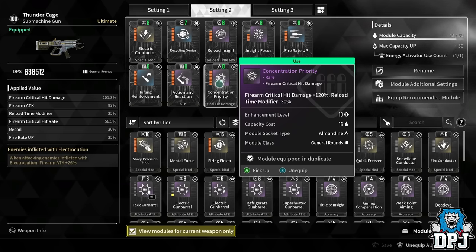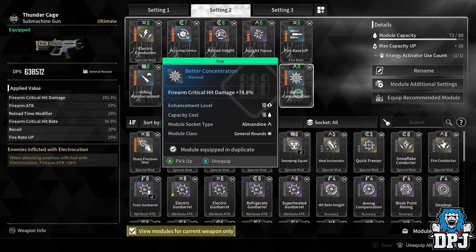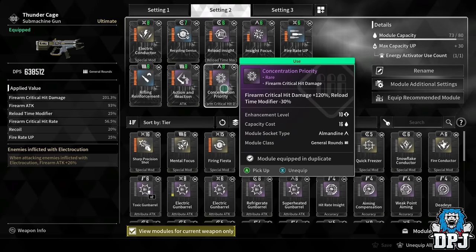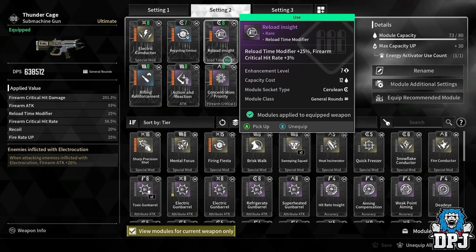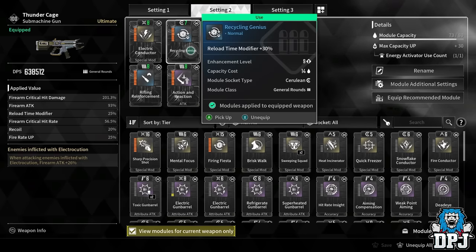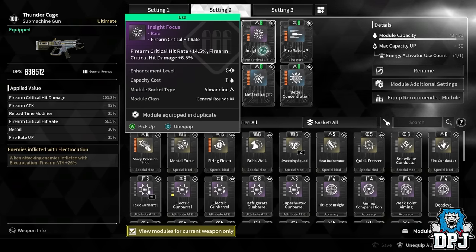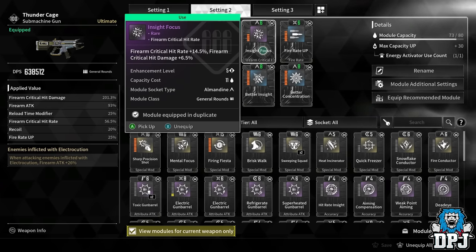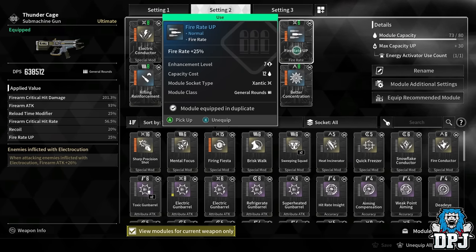For the crit side, Concentration Priority gives firearm critical hit damage plus 120% — that's where all that 200% comes from — but the reload time modifier is minus 30%. Better Insight gives firearm critical hit rate of plus 39%, and Better Concentration adds 74.8% critical hit damage. The minus 30% reload is counteracted by Reload Insight, giving a reload time modifier of plus 25% and improved crit hit rate. Recycling Genius also helps balance the reload timing. Insight Focus adds 14.5% firearm critical hit rate and 6.5% crit hit damage.